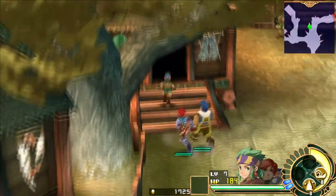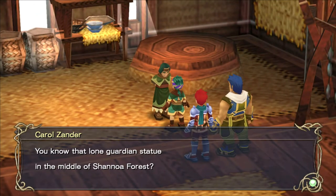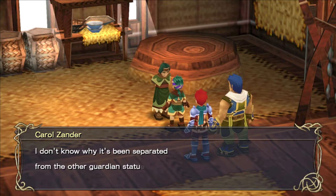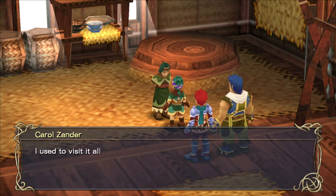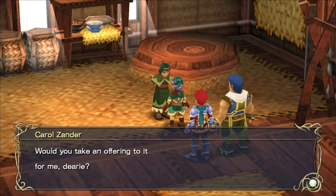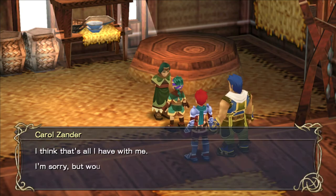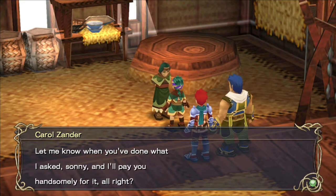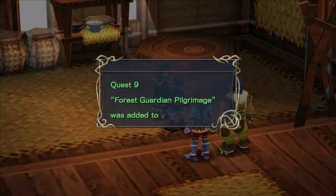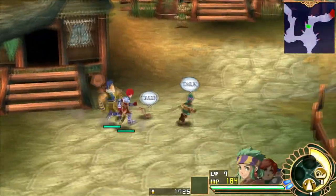Before we head into the ancient tree, as soon as we talk to Eldress Fatima, another quest opens up via Carol Xander. I remember that little shrine at the entrance of the second half of the forest. We have plenty of Kamika fruits, so we're already done with that. We head back to that shrine and there will be a couple of things to do with it, but we'll save that for after the ancient tree.